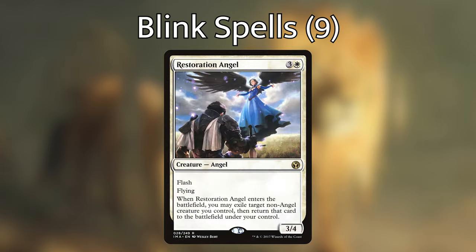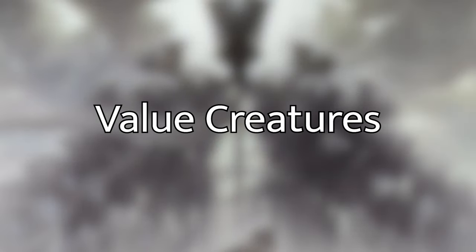We're also playing Restoration Angel, which is a creature with flash and flying. When it enters the battlefield, we can exile another non-angel we control and immediately return it to the battlefield. With all these blink effects, let's go over some creatures that we want to blink — creatures that give us a ton of value when they enter the battlefield, and creatures that are going to make our opponents' lives a little bit more difficult.